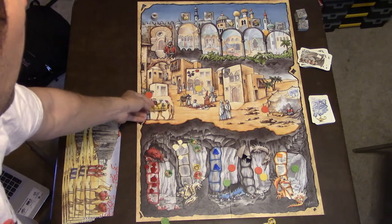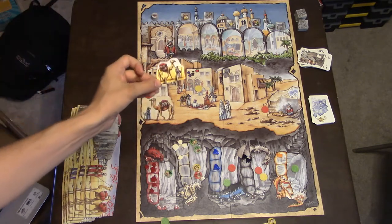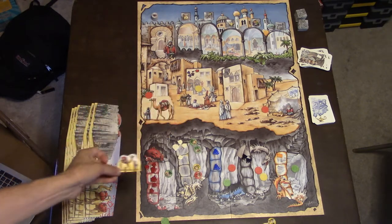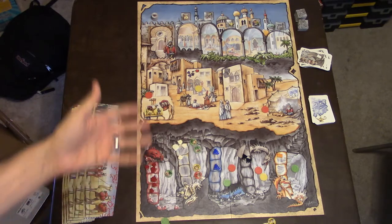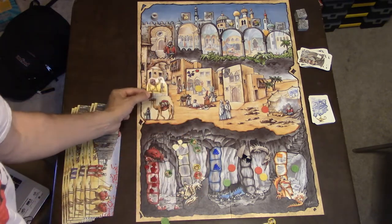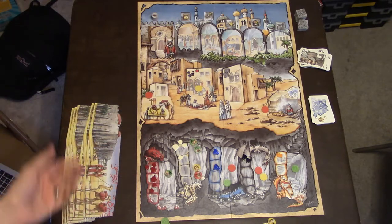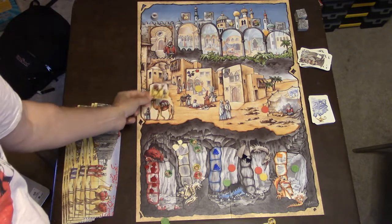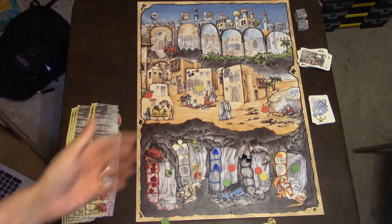Whoever wins this space gets the first place camel. Not only do they go first, but they will break all ties. If two people are tied — say both have a five — the first player breaks the tie. Also, if there's a tie and neither player is first player, then the person next in line by the first player will break the tie.